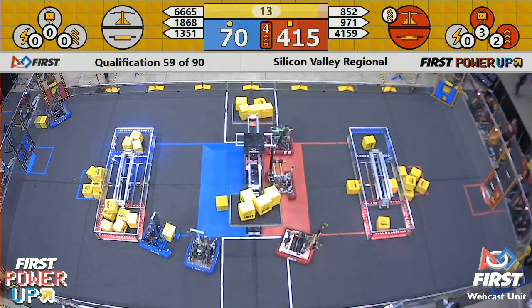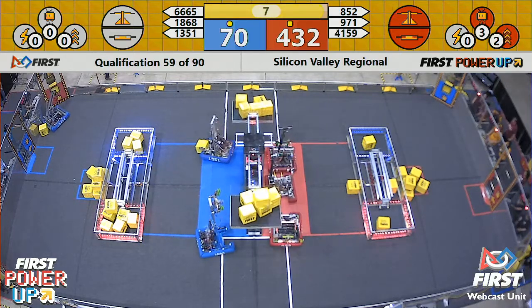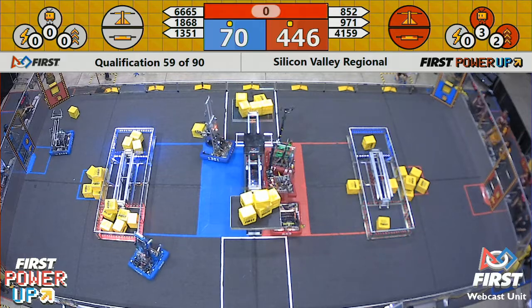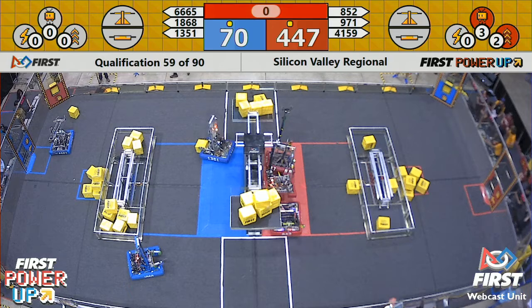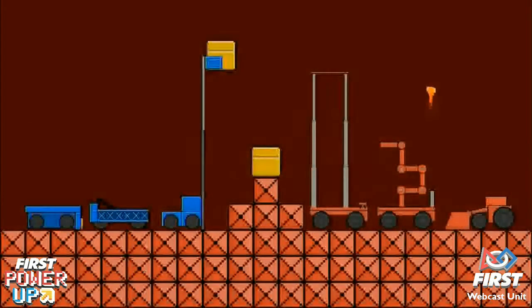Nuns and Bolts have been getting power cubes through to the exchange zone for blue in the last 15 seconds. 971 looking to hold their alliance partner up for an extra 30 points each if they can do it in the next six seconds. 1351 is up on the platform — that should be worth five points. 971 trying to get up there; they may not be high enough. Looks like they fell at an angle that might not be worth any extra points — the referees will confirm. We do have the scores: it will be the red alliance with the victory.